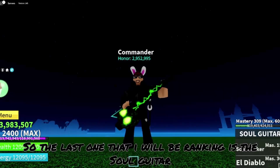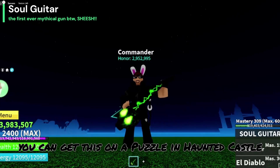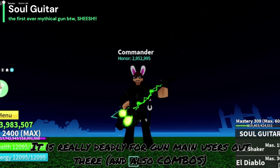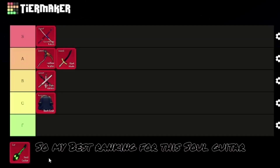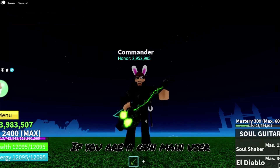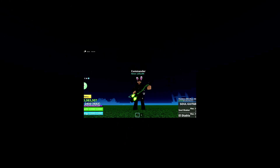So the last one I will be ranking is the Soul Guitar. You can get this from a puzzle in Haunted Castle, from 3rd Sea. This gun is really good — it is really deadly for gun main users out there, and the moves deal a lot of damage. So my best ranking for this Soul Guitar will be S tier. If you are a gun main user, get this right away — it's very scary to have.